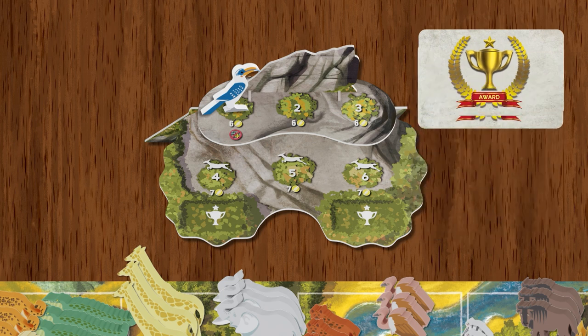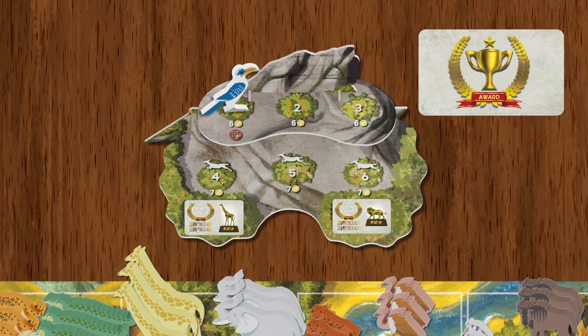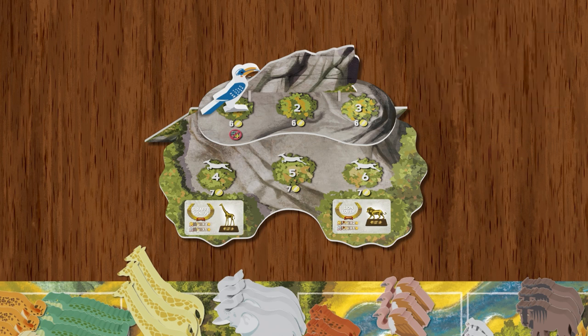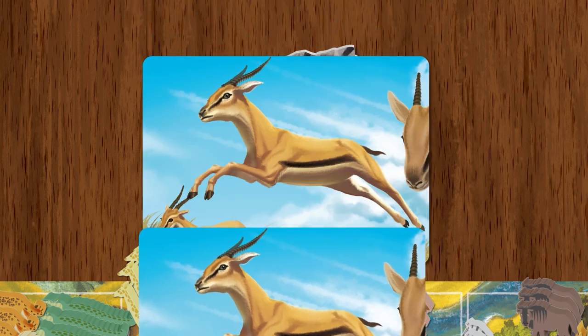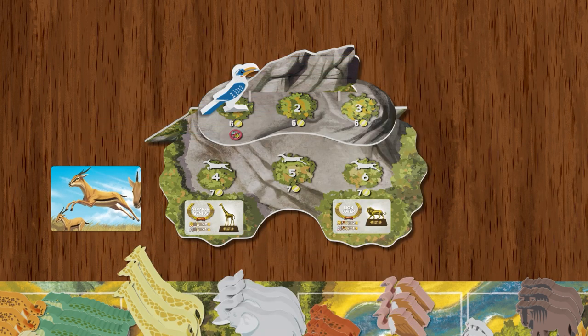Shuffle your award tiles thoroughly and draw two to place face up in their designated areas. Set aside the remaining award tiles, as the two drawn is all you will need. Now shuffle the great migration cards and place the deck face down near the Rock of Ages.